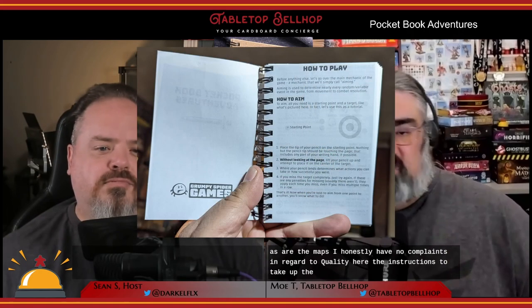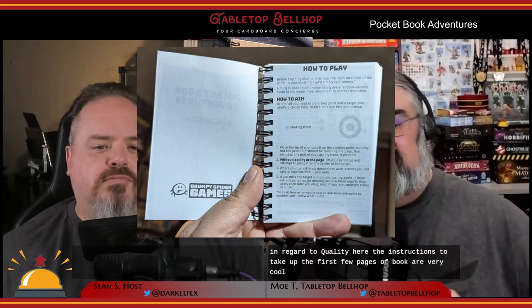The instructions take up the first few pages of the book and are very clear and easy to understand. Individual quests also have reminders on what specific icons mean. Though for the first couple plays, I kept flipping back — a single gold coin means get a gold, a pile of coins means hit a target to see how much gold you get. Just a bit of referencing needed for the first couple of plays.